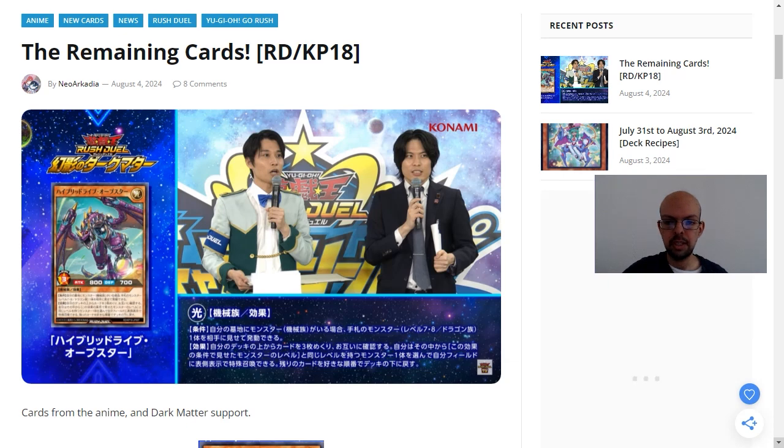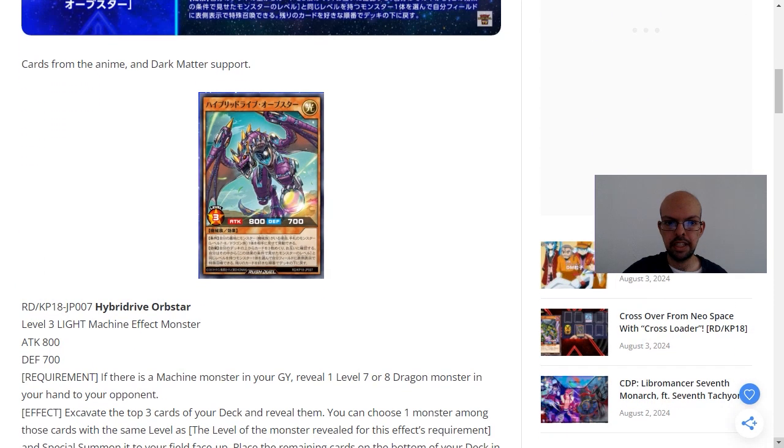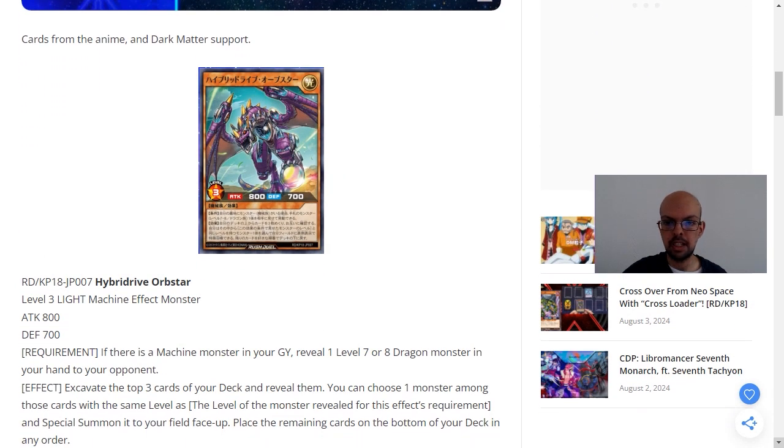Hello and welcome to my Yu-Gi-Oh channel. Today we're looking at some new cards being released within Yu-Gi-Oh Rush Duels. These are supposed to be the remaining cards within a particular set, and they're supposed to support the Dark Matter archetype.